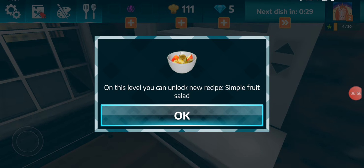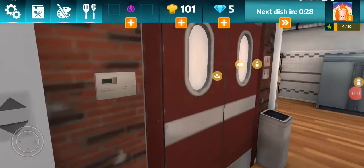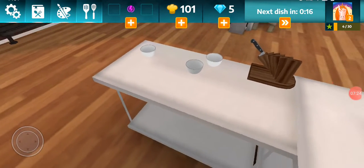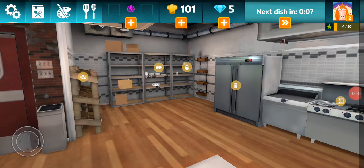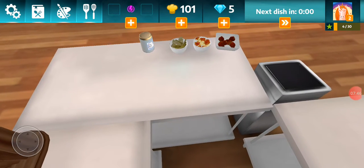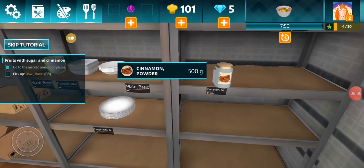Oh yes, I got fruit salad now! We got some fruit salad — we unlocked some new fruits on the table. We got pears and apples. There we go, we got some more bowls ready to go. What else do we need? Oh — cinnamon! Oh, cinnamon!